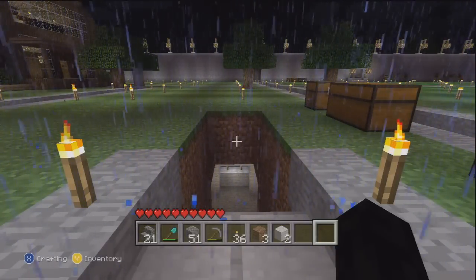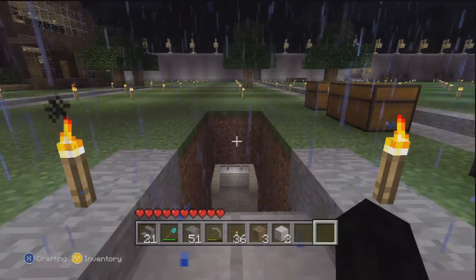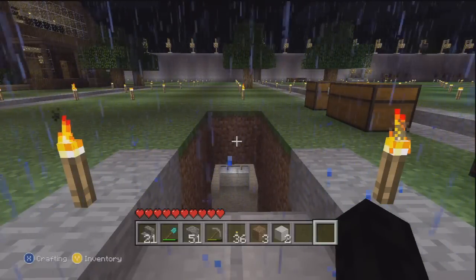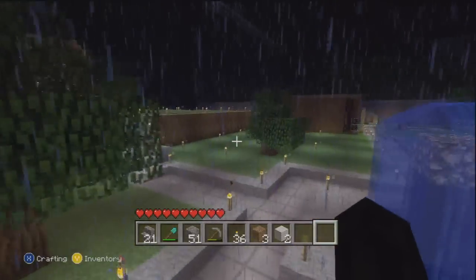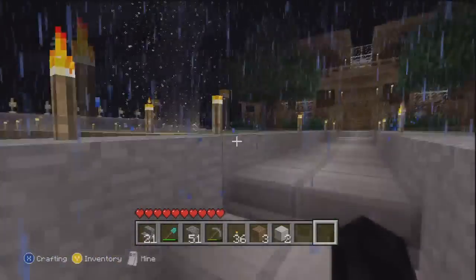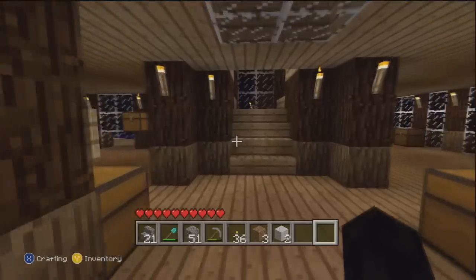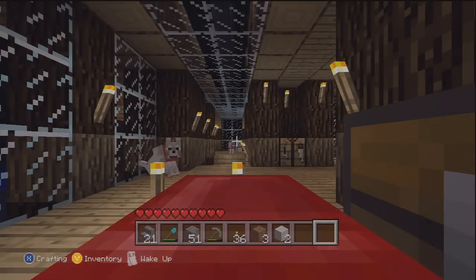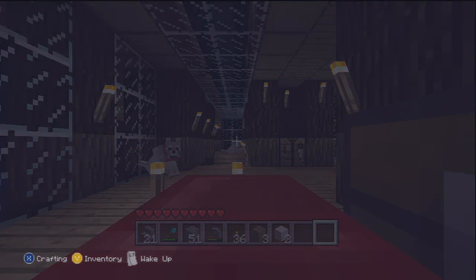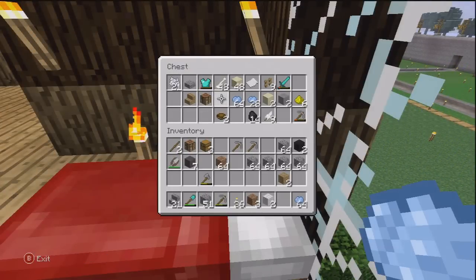Hey, what's up guys, it's Console and this is episode 28 of my Minecraft LP on the Xbox 360. In this episode I want to start working on my mob spawner, and I think I should go ahead and sleep up here just to make sure it's not rainy and stormy. I was going to build my mob spawner somewhere else but I decided to build it in my housing area — it's going to expand my area a little bit, something I'll talk about later in this episode.